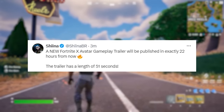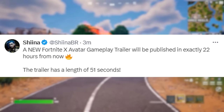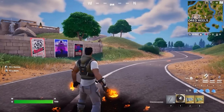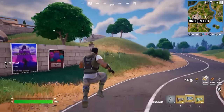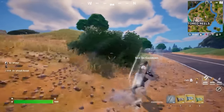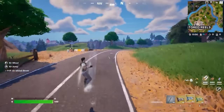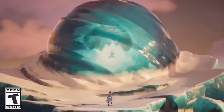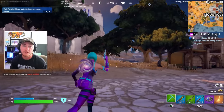It was also confirmed by dataminers that a new Fortnite and Avatar gameplay trailer will be published in 22 hours from now — basically tomorrow, a day before the event actually starts. A new gameplay trailer that is 51 seconds long will be introduced, showcasing an early look at the mythics and more stuff coming out in-game on April 12th. It's most likely just going to be an extended version of the teaser trailer for the Avatar event Fortnite release.